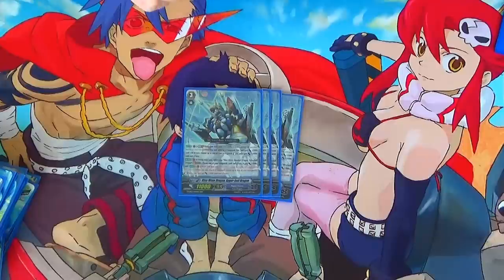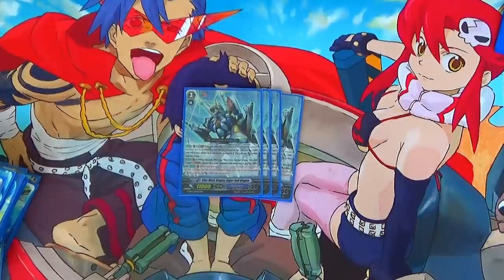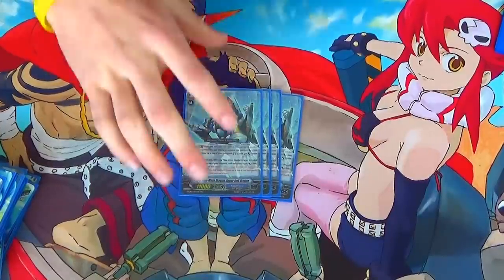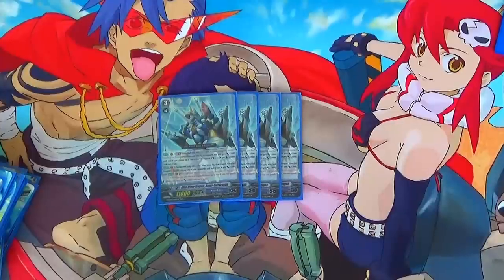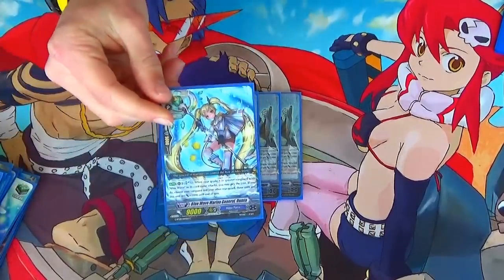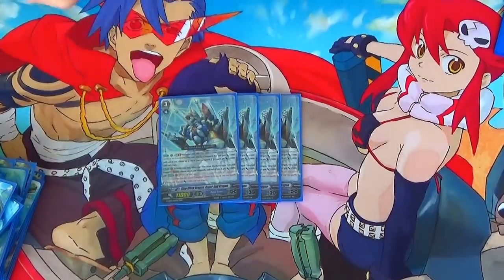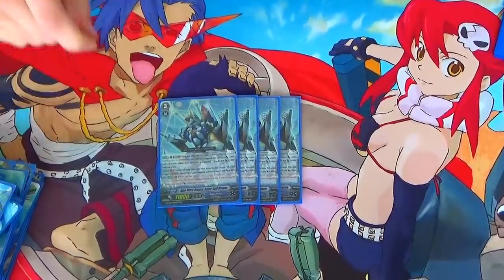Its other skill is a stride skill that combos with the G unit Tetraboil Dragon. When you stride with Tetraboil, your Vanguard gains 3k for the turn. The skill waives second time only: when your Vanguard attacks your opponent's Vanguard, pick two of your rearguards at rest, re-stand them, and each of them gains 3k.